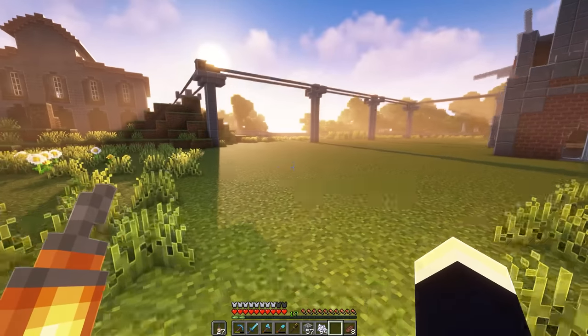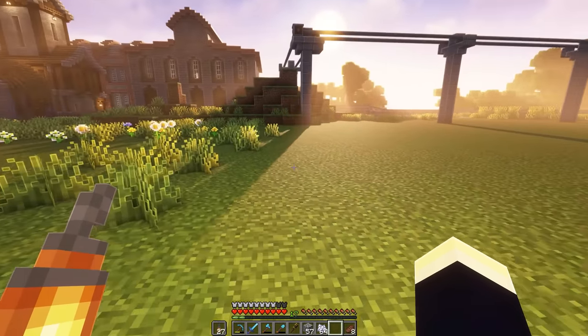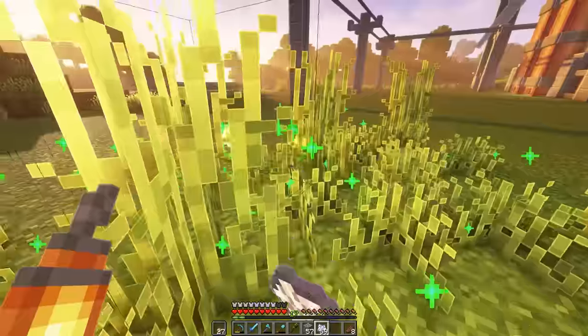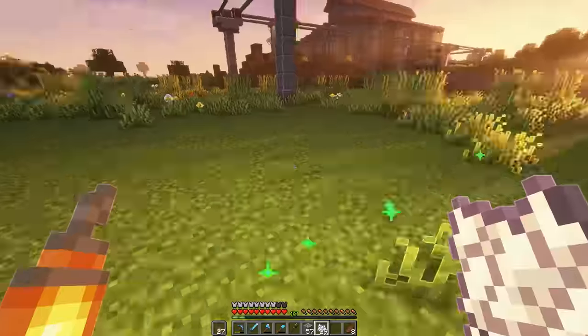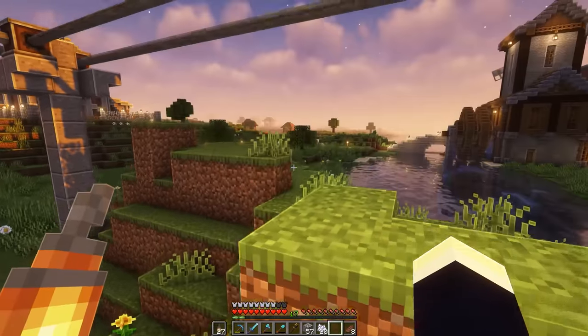My own idea: I was running past and noticed there is absolutely no grass on this area because it was once water and I just put flat grass here. So let's crack out the bone meal and start beautifying this whole landscape. And hell yeah, that is looking so much better than the previous flat grass.